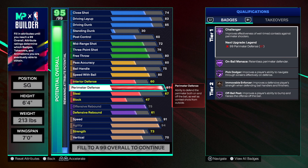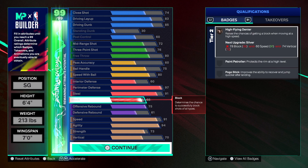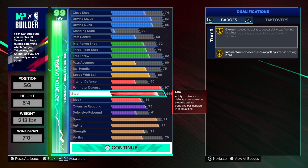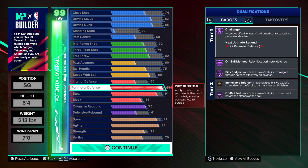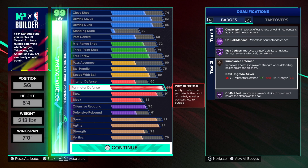When you first get your cap breakers, go here because you'll be able to get a 99 perimeter defense. For steal I went all the way up to 91 — it makes sense because you want Gold Glove and Gold Interceptor with a max wingspan. You'll also get Chased Down Artist, aka High Flying Denier, on Bronze. Once you get your cap breakers you'll have all of these on Legend.